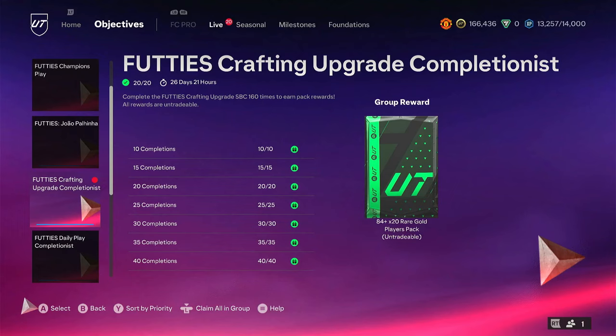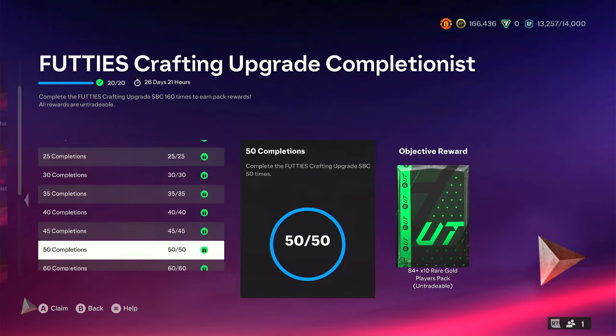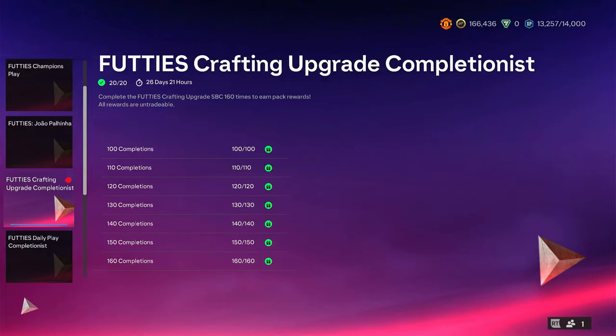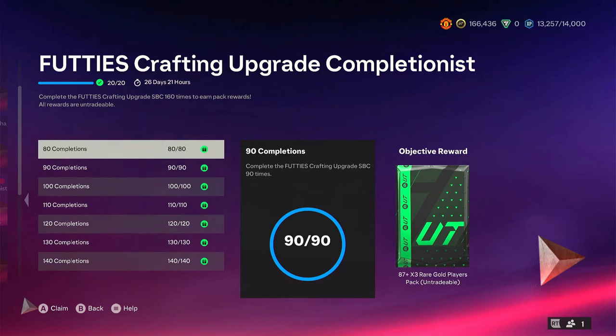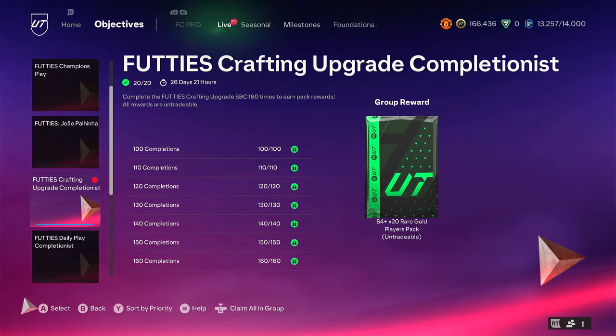We have completed the Footies crafting upgrade and here is what you can expect from all the packs and rewards. Welcome back to the YouTube channel — the Footies crafting upgrade completionist is done. It took me about two hours to do. You get an 8320, an 8420, 8410s, 857s, 874s — you're getting some really good packs.